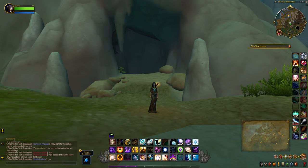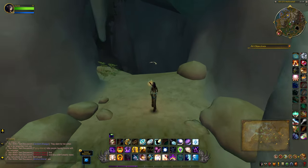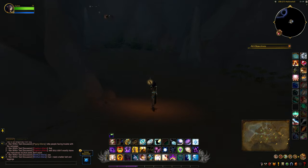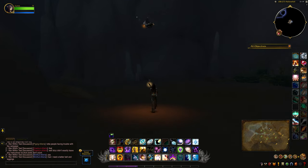The illuminated footlocker can be found inside this cave — this is the location on the map. This one is kind of interesting because the treasure itself is shrouded in darkness, so what you have to do is illuminate the area by collecting a buff.